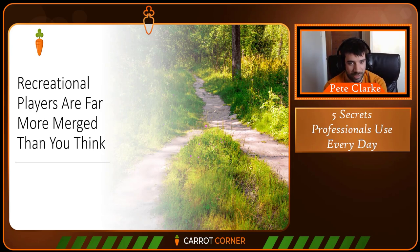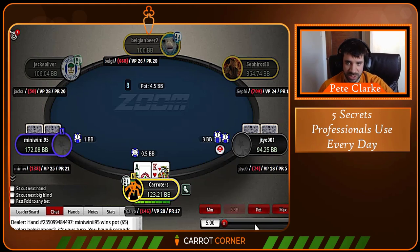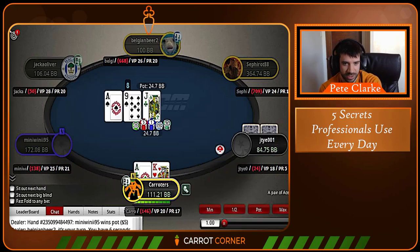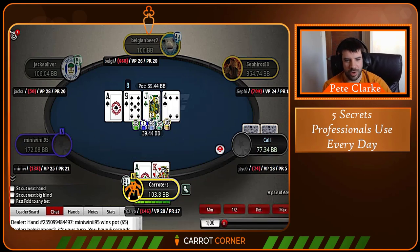When their hand gets above a certain threshold, they just tend to aggress madly with it. So these are spots to look out for. We've got an example where my opponent was recreational and I used a subtle read to play the turn in the way I thought was best. Villain has started without a full stack — always a good indication he's recreational — and we 3-bet up to 12.50. Well done, though I'm complimenting myself for the most obvious action in the world — 3-betting Ace-King offsuit.